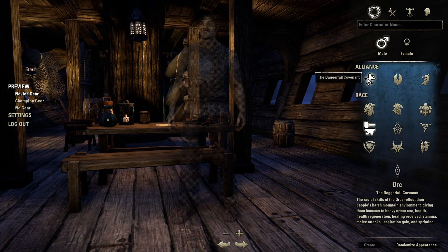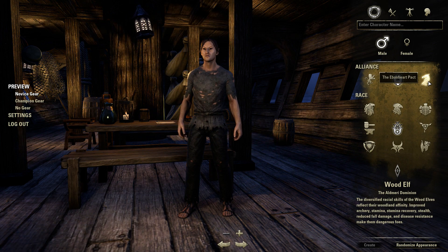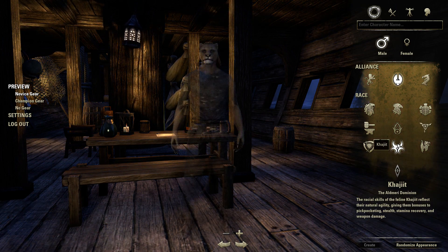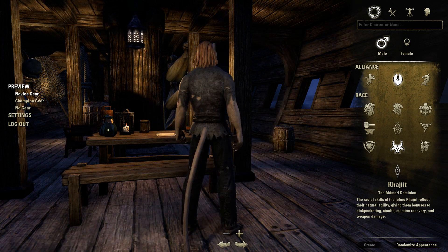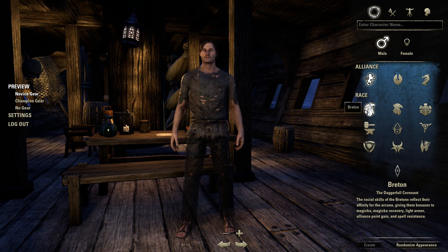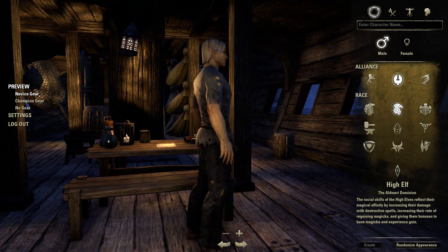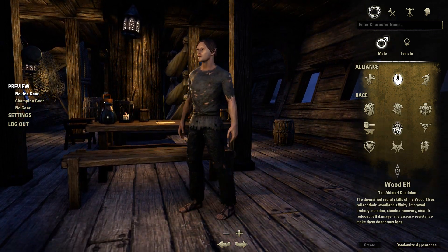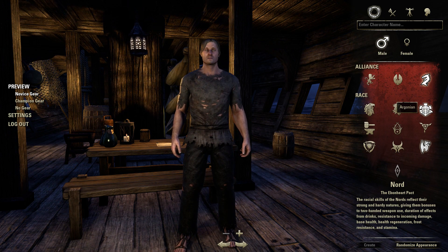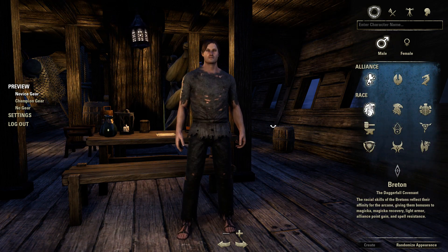It seems like there's three alliances: Daggerfall Covenant, Altmeri Dominion, and Ebonheart Pact. So Dark Elf actually looks more like an alien than a Dark Elf. But the Khajiit — it's like a cougar or lion-looking thing. This is a Red Guard. And this is an Orc — we cannot have an MMORPG without an Orc. High Elf. This is the Wood Elf; these guys are a little bit smaller, kind of like the Hobbits. The Nord must be the Giants. Argonian — oh my gosh, it's like a lizard reptile-looking dude. And these guys are just humans.